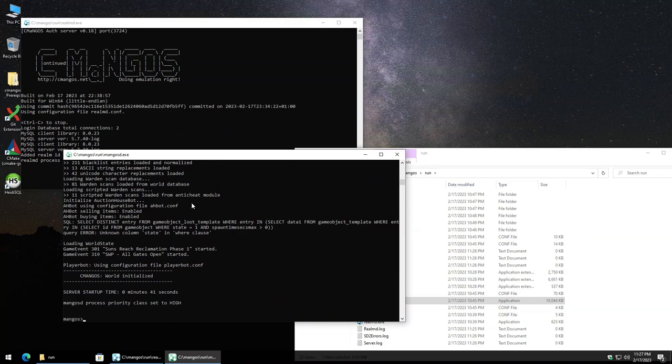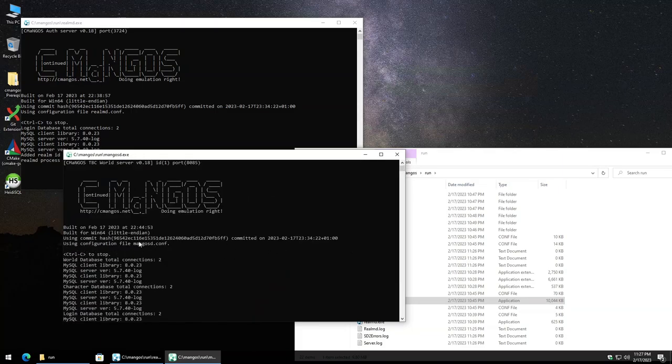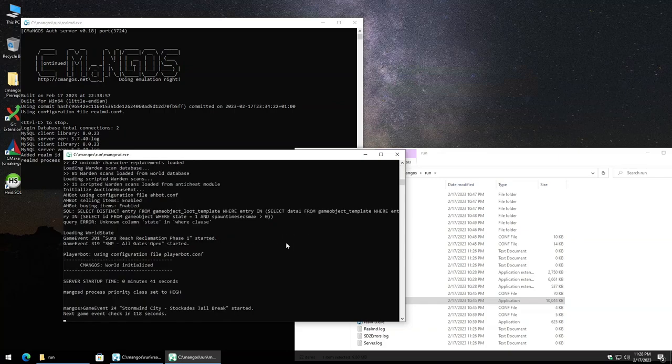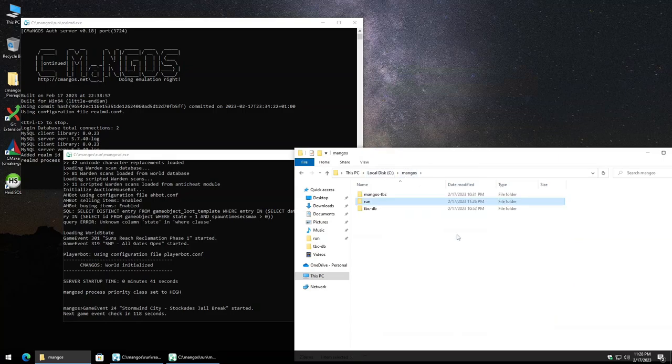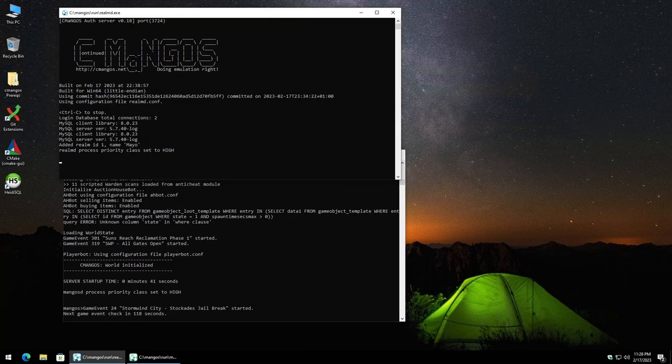The key thing is that the world server is holding on screen and didn't pop up and disappear. I like to scroll to the top and look for any mentions of extra migrations or extra databases — if those appear, double-check that your databases are all in good order. Worst case, you can back up your databases, drop them, and run the install_full_db script again choosing the same options to repopulate everything. At this point the server is ready to rock and roll.